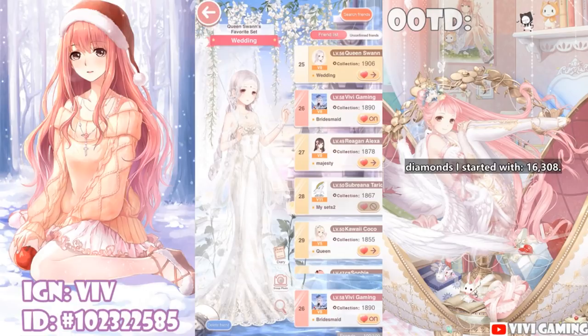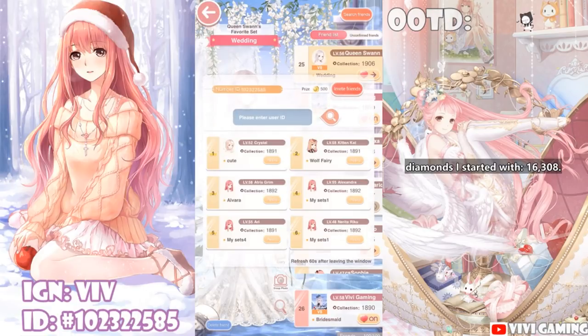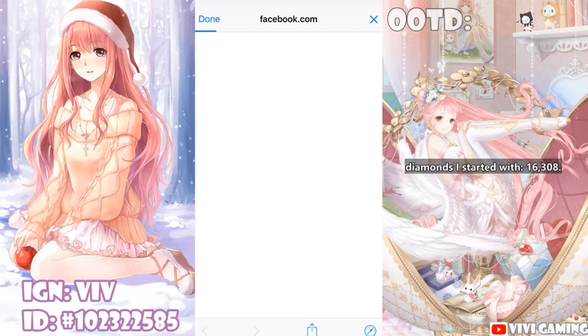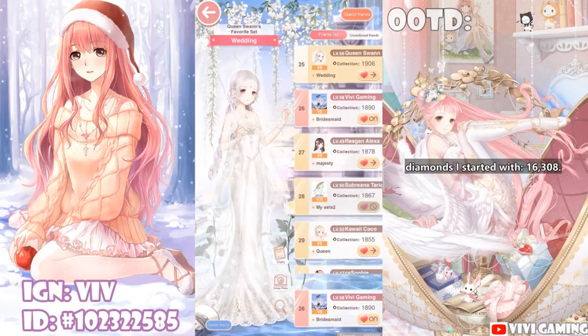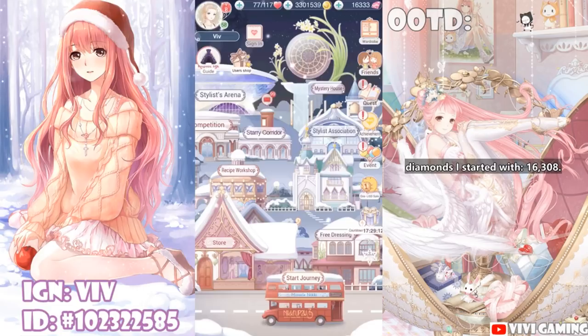I also want to go to friends because there's an additional share you can do. If you tap Search Friends and just tap Done, that's 500 gold right there — easy money. If you go back, the 500 gold is gone, so confirm you actually received it.